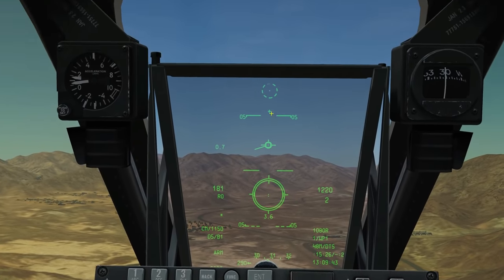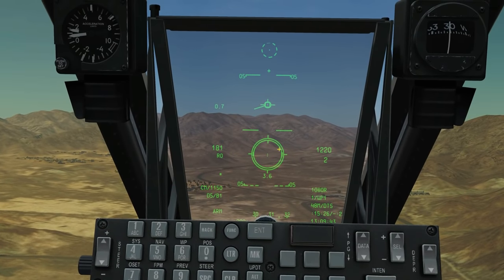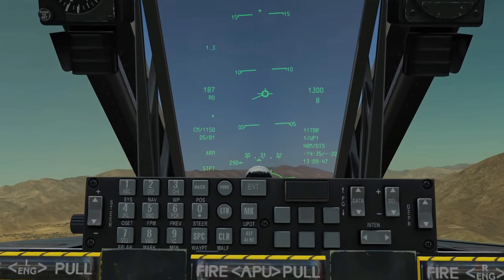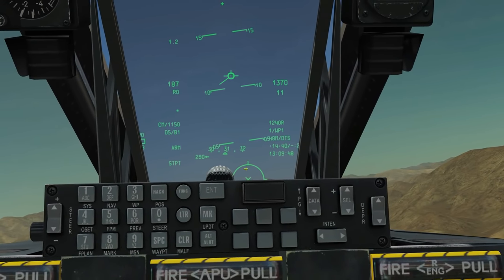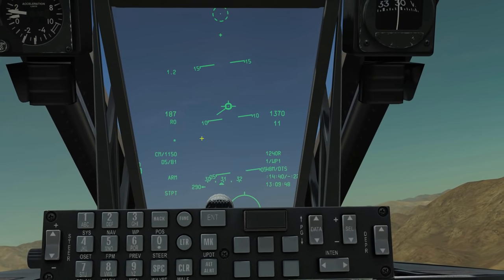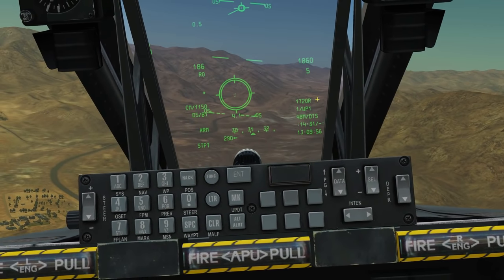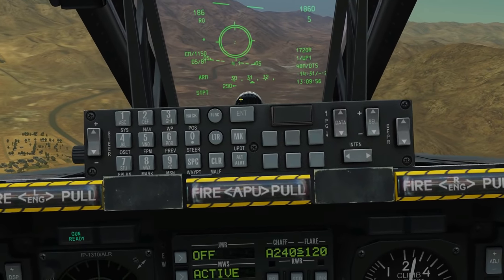There are some parameters the aircraft needs to work this reticle. For instance, if we aim above the horizon, the CCIP reticle can't calculate where the bullets will drop — you'll see an 'invalid' message and a cross through the reticle. When we bring it back down to where it can calculate bullet drop, we get the proper reticle. As long as it doesn't have a cross through the middle, it's good to fire.